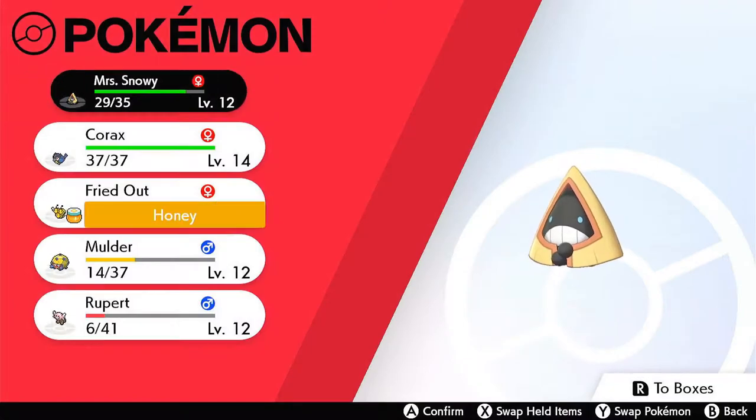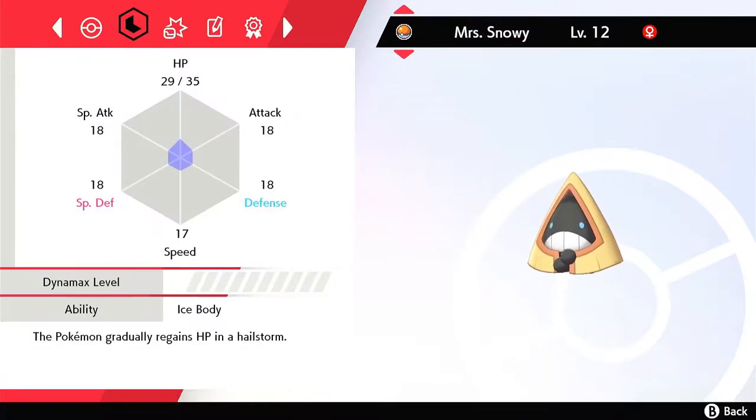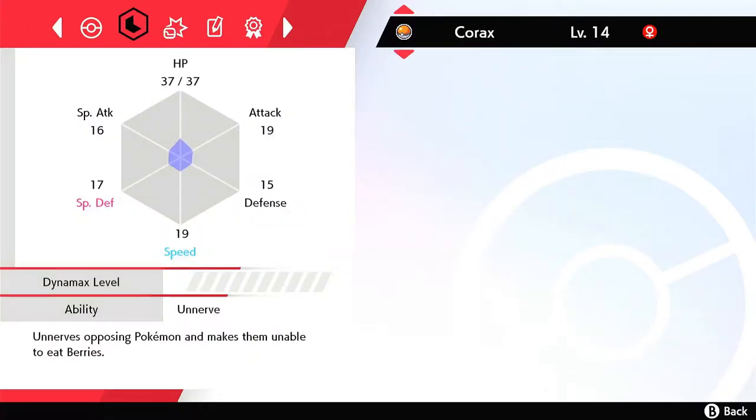At this point, I thought I'd just talk through the team as we've got it at the moment, with all five Pokemon that we've captured. First, Snorrent — overall nothing spectacular, no real standout attributes, but overall it's working. With Powder Snow and Astonish, there are some pretty good attacks, and Double Team makes a great defensive move.